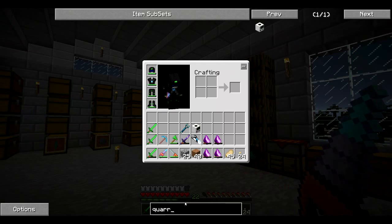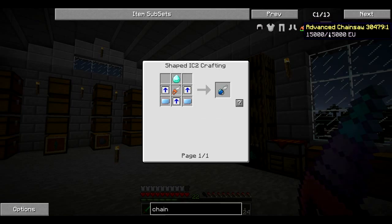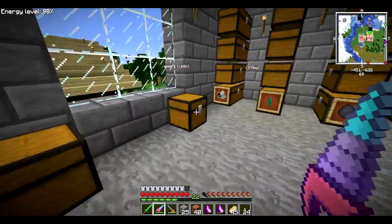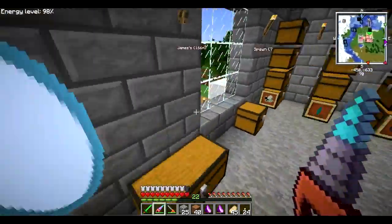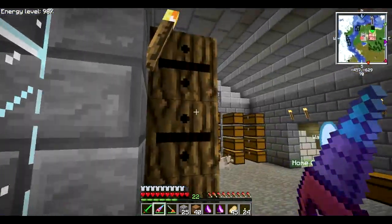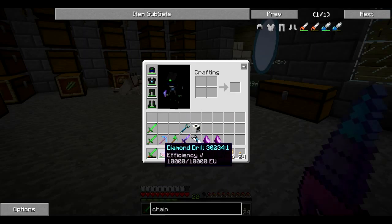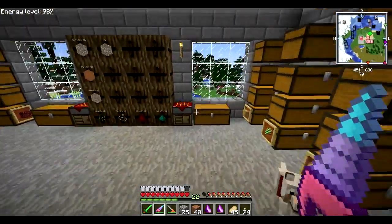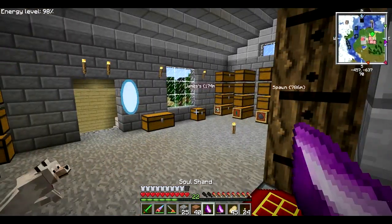There is one other electrical item I can make called the chainsaw. There's the chainsaw and the advanced chainsaw, which uses diamonds and overclocker upgrades. Basically the chainsaw acts as an axe, a sword, and shears. So the diamond drill covers pickaxe and shovel, and the chainsaw covers the other items. It's a pretty good way to compact your inventory — you only have to carry around a few things and it runs off energy rather than durability, which is nice.